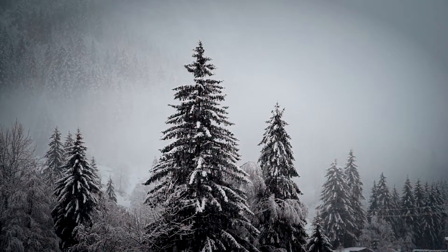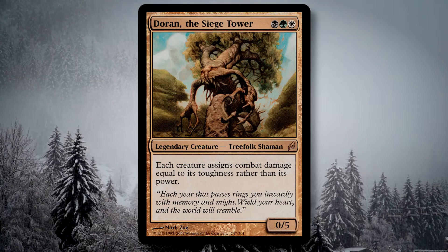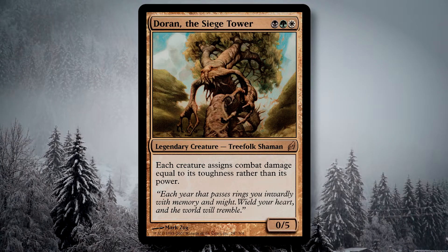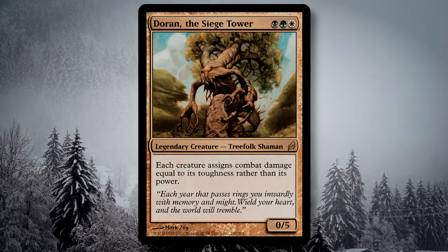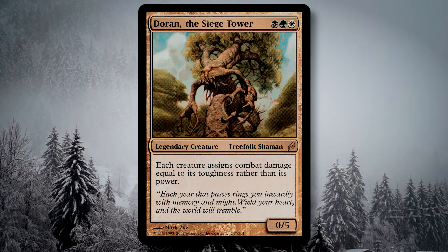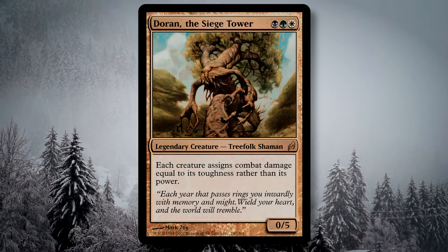One of my favorite beings in the Magic world, Doran the Siege Tower, is going to lead us through an enchanting evening. Hope you're all up to stay for a spell. My friend Doran is an Abzan-colored treefolk shaman from the Great Forest of Lorwyn, and his magic brings a unique angle to gameplay at the Commander table.